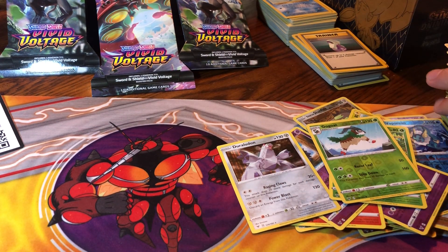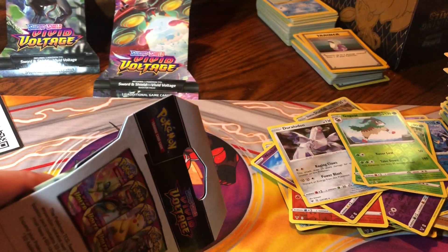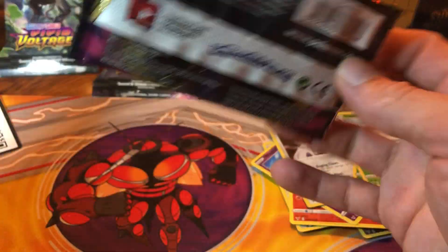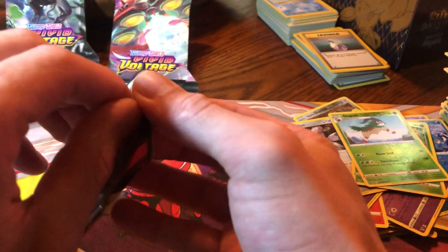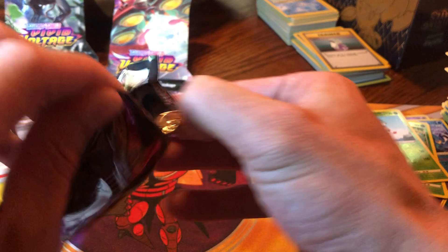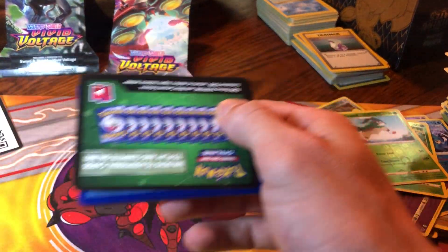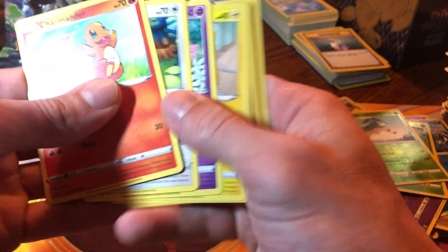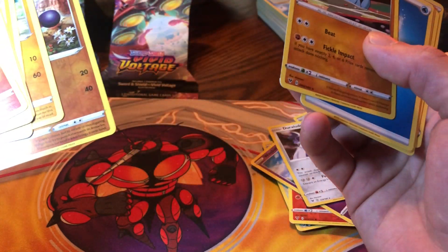Bulk is towering over here - last three packs. We got the Zarude blister pack. Let's see what actual booster pack it gives us - the Zarude okay. Zarude, just don't let me hit a Zarude. Don't get me wrong, I've only hit one of the alternate art V's. Reverse Clobbopus and a Quagsire - do you have that card? Yeah.